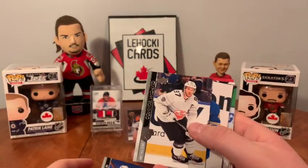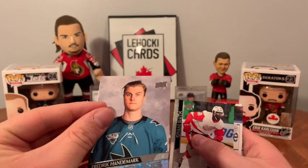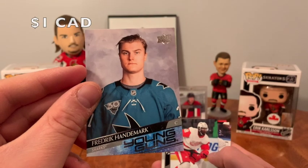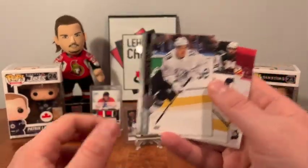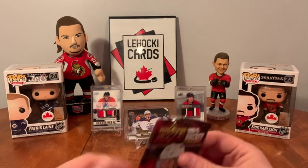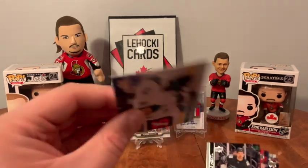These are all damaged — yikes. Kapanen, McDavid, Krug. Frederic, Hoglander Young Guns. It's not bad — well it's not in bad shape at least. Giovanni, Smith, Barzal, Grant, and Tanev. I can feel it on the inside — a lot of these — something happened with these packs, they got creased really poorly.